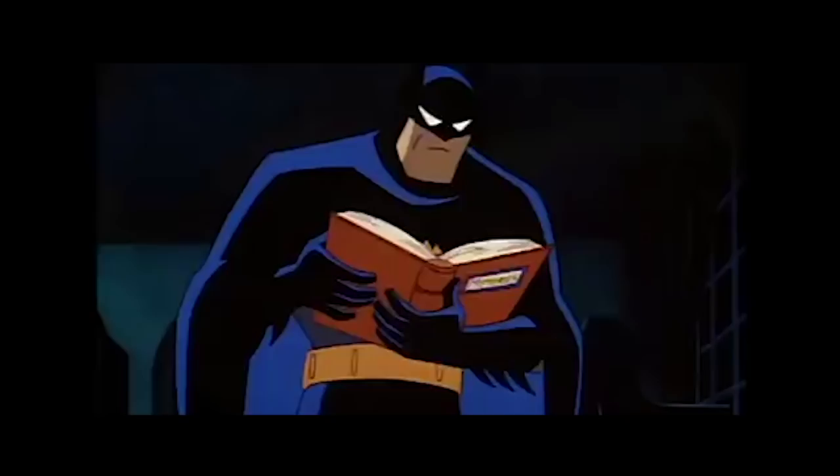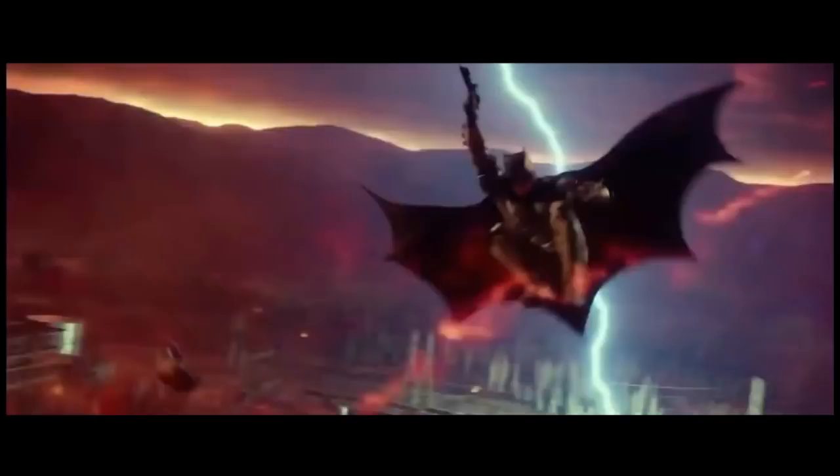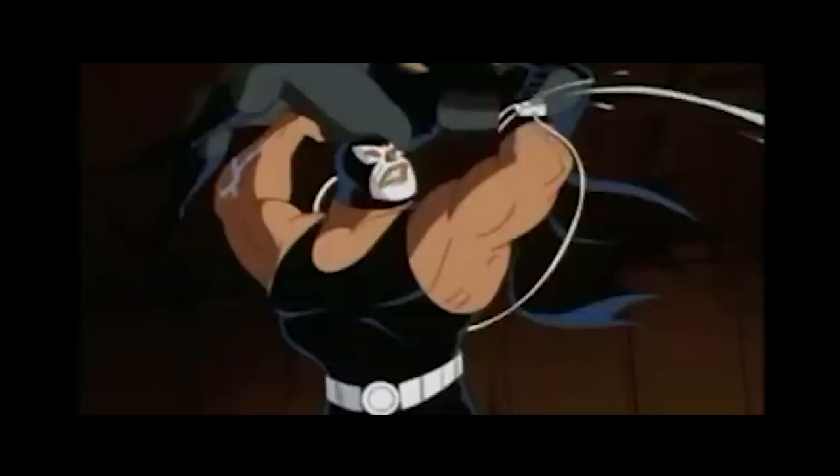Level 10 is another ability score improvement — do whatever you think is best. Level 11 rogue is Batman's last level, and here he gets Reliable Talent. This means that any skill you're proficient with, you can't roll anything lower than a 10. That translates to intimidation, investigation, insight, acrobatics, and stealth checks never being lower than 22. That insight check translates to combat with Insightful Fighting, meaning it succeeds unless the target rolls a 22 or higher on their deception check.